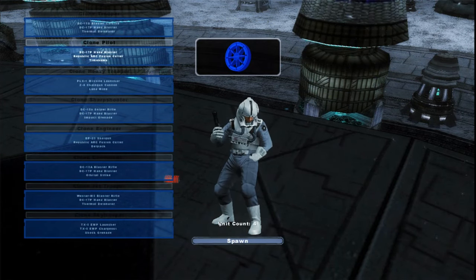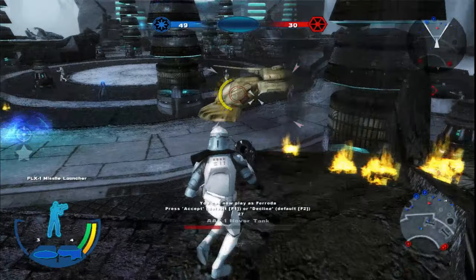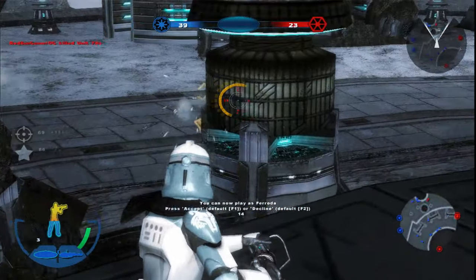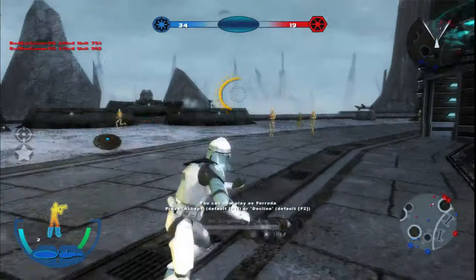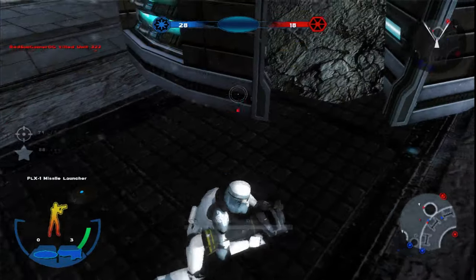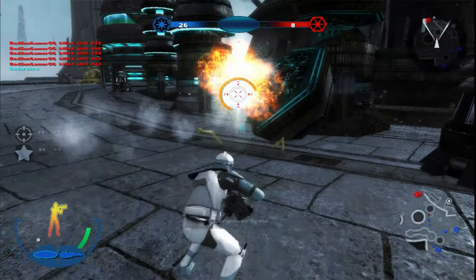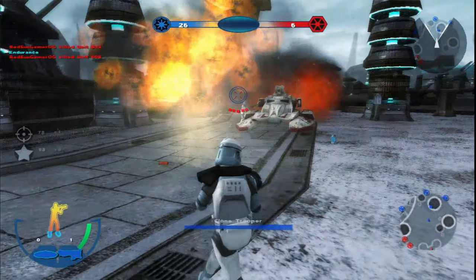Sometimes the frames drop but for the most part this is going pretty well. This dude has a minigun - that's an 88D, I remember now. Just slowly taking damage and then getting up in a fast-paced way. Here's some mines for you guys - nice, that has some recoil to it! Imagine the recoil on this minigun. Oh, there's the TX-130 - did I kill it? Sick!